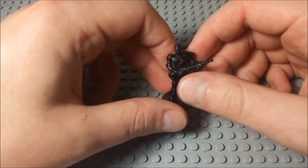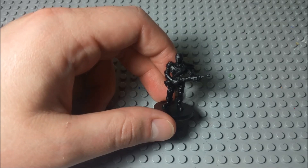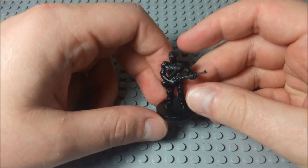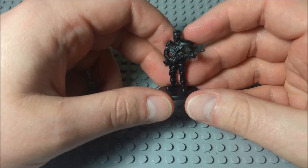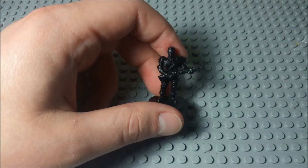Hello everyone and welcome to another edition of Let's Paint a Mini. Let's finish up that Fallout board game because we're down to the last miniature right now. We've got the Vault Dweller. I figured that we would try to do a color scheme that's actually pretty similar to the box art for the board game, so we're going to do kind of a blue with some earthy colors — blues and browns and tans.